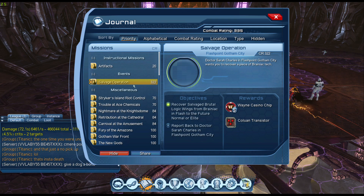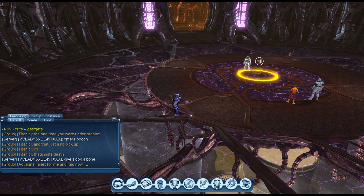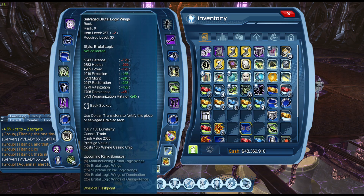We fall back to Dr. Sarah Charles and Flashback Coffin City. In the inventory, we'll have a piece called the Salvage Brutal Logic Wings — that is how you get the OP back piece.